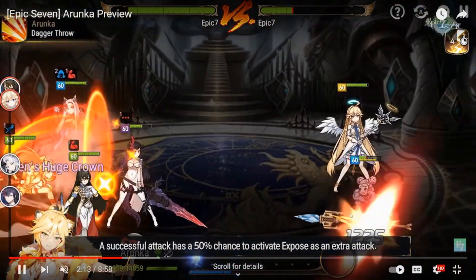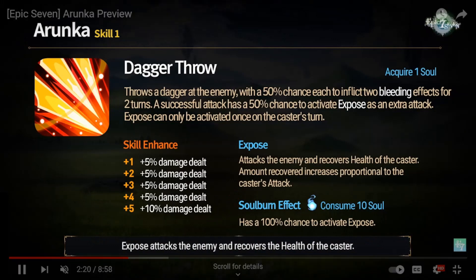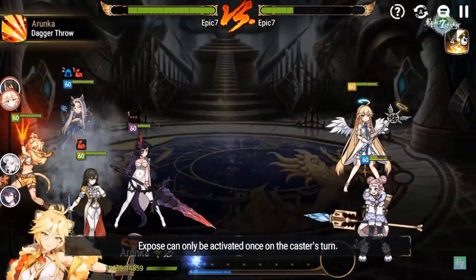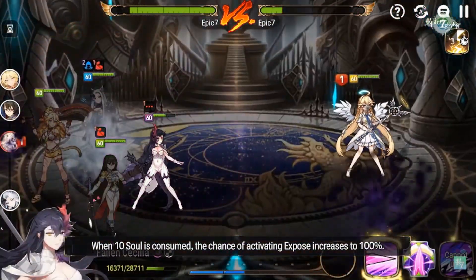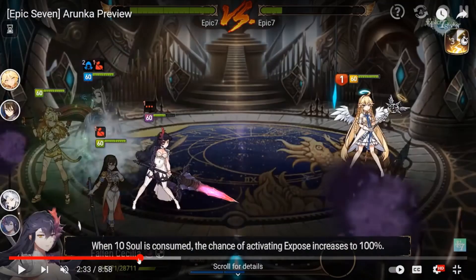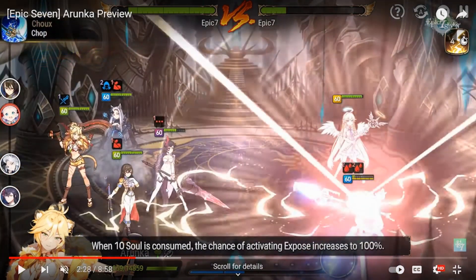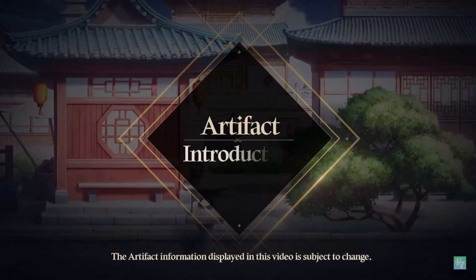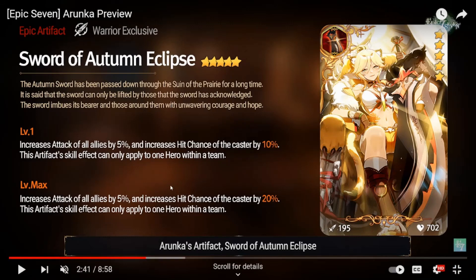I don't like these 50/50 percentages because there will be plenty of times you lose that coin toss and don't activate Expose. But you can counter that by soul burning — it's only 10 souls, pretty cheap. She did about 4-5k on the S1 and then another 6k from Expose, so roughly 10,000 damage just from her S1 not including bleed damage. That's a lot of free damage you're getting.